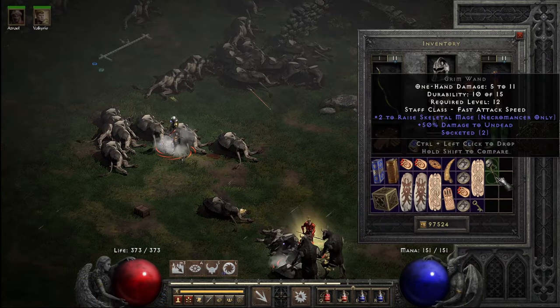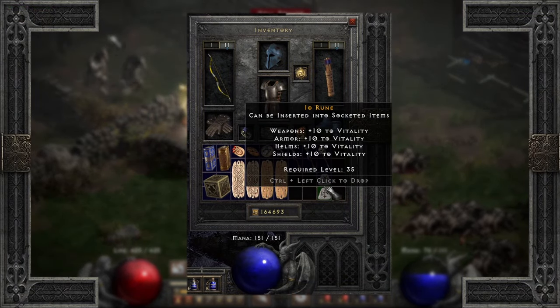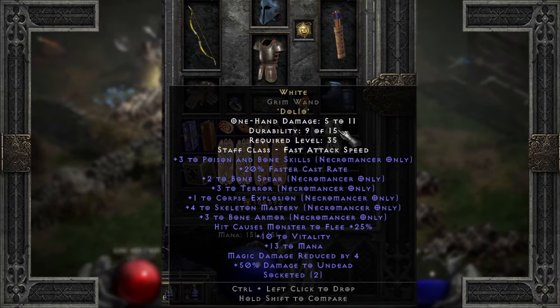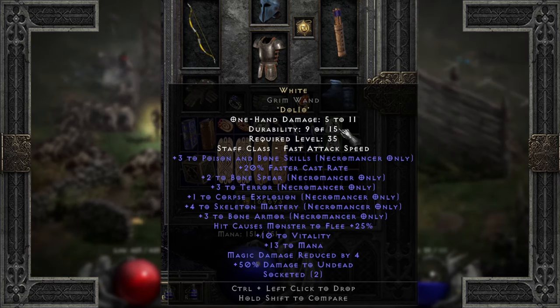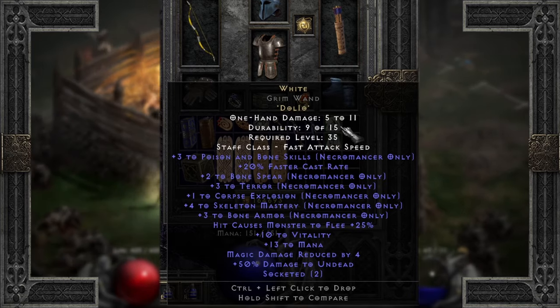And lastly for weapons, necros are looking for any two socket wand to fit their build for White, which will grant plus three to poison and bone skills, three more to bone armor, plus two to bone spear, and a whopping plus four to skeleton mastery. You'll also get some added life, mana, and caster rate.